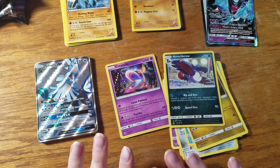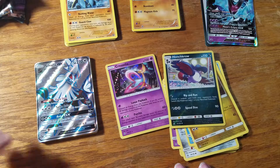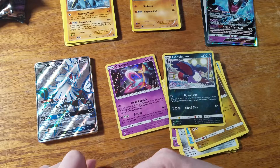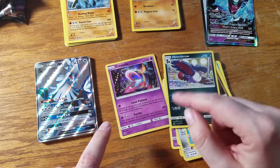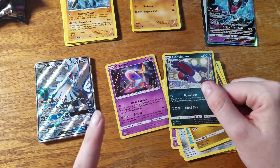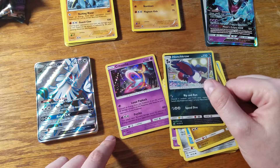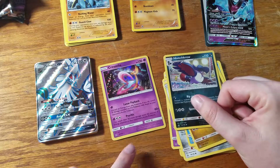Alright, so that was a pretty good tin opening. Thanks so much for watching. If you enjoyed this video, please give it a like and subscribe. My Twitter and Tumblr information is down in the description below. I give away code cards every Thursday on my Tumblr, and my Pokémon Go friend code is on Twitter. Thanks so much for watching, and I'll see you all next week.